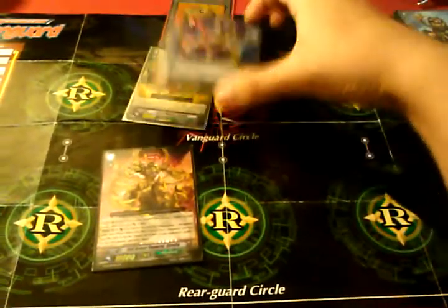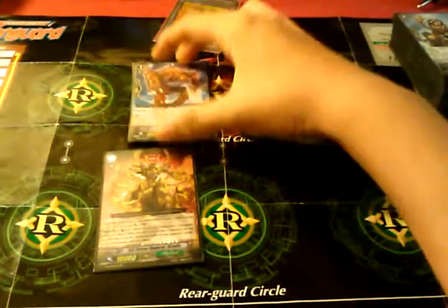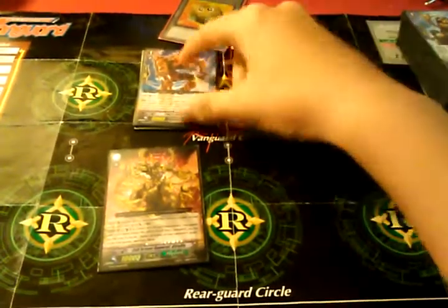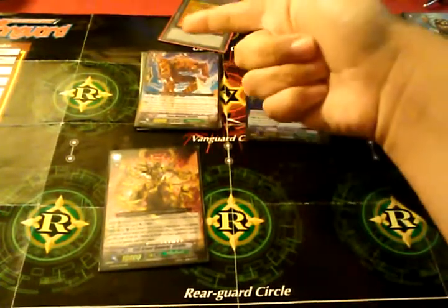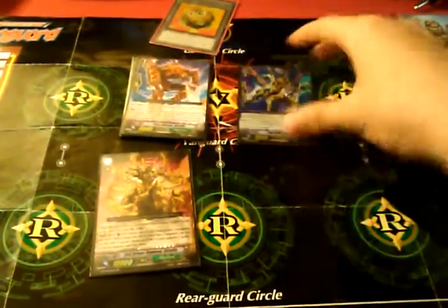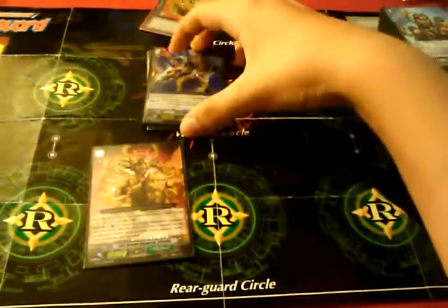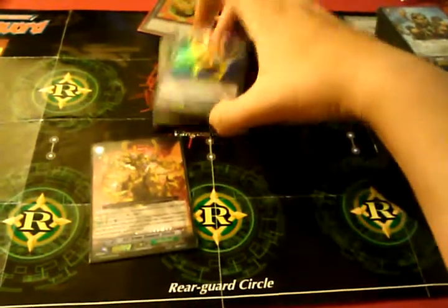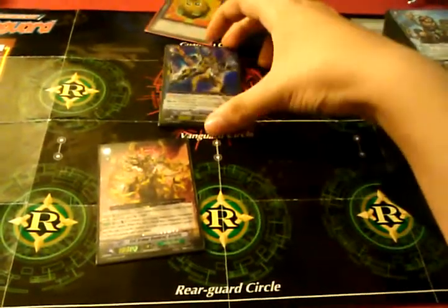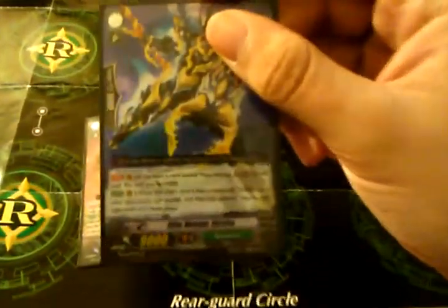Let me explain the Grade Chain a little bit. When you have Larva Mutant under, he gains plus 2,000. A lot of Chain Rides already have 7,000 base to gain plus 1, but he gains plus 2. Grade 2 — when you have the Grade 1 in Soul, he gains plus 1,000, so he's a base of 10,000.